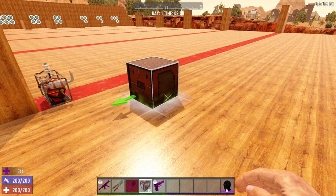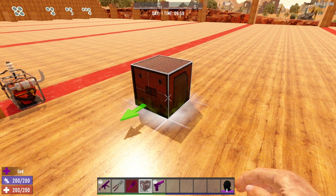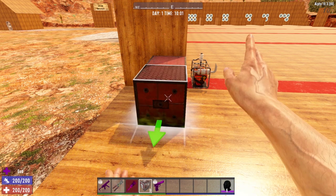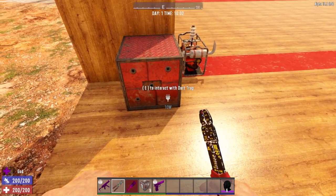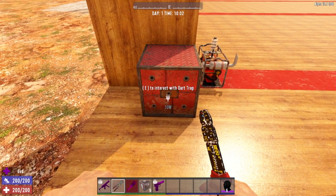Now let's take a look at how the dart traps work. On screen you'll see our little dart trap ghost image and that green arrow pointing out from the front — that indicates where the darts will actually be fired from. So this green arrow indicates the front of your dart trap. We're going to place it against this wall, rotate it until the arrow is pointing out, and place it down. The darts will come out of the center hole. There are five holes, but the darts actually come out the center hole — they don't come out every single one.